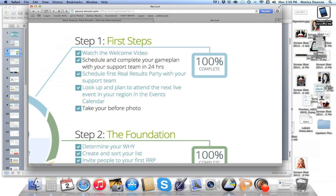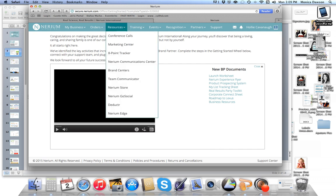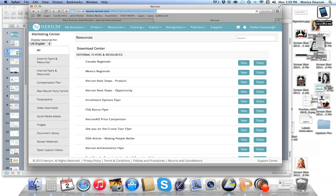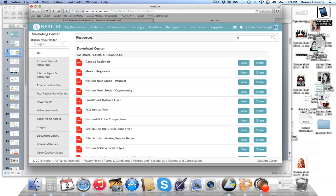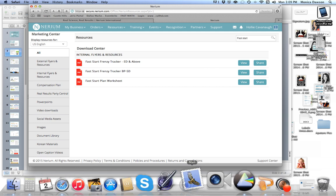Every link in blue is a hot link — when you click it, it takes you to another page, and on many of these pages you will see the launch worksheet. You can also go to the Resources Center and under Marketing find your Fast Start worksheet there. If you're looking to complete your worksheet simultaneously with this training, pause the video now and download and print the Fast Start plan so you can follow along.